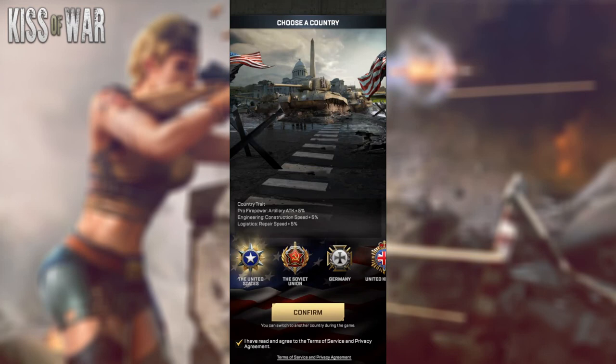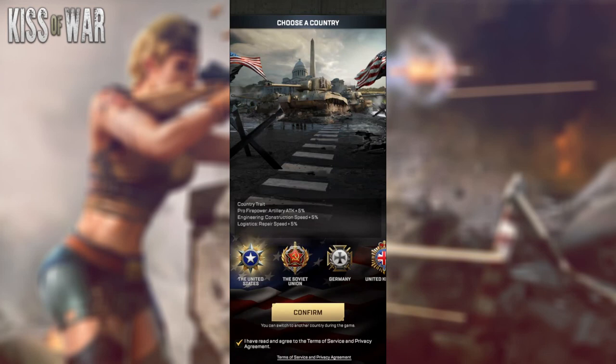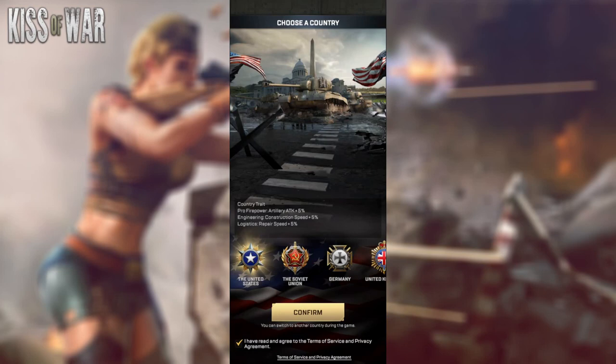Right off the bat, let's start with choosing a country. The game starts off with four countries to choose from, and each country has specific traits that differ from the others. You can switch between countries later — it will cost a little bit of gold, which is a currency in the game, or you can get a free country exchange as well. So don't take this too seriously. The four countries are the United States, the Soviet Union, Germany, and the United Kingdom.